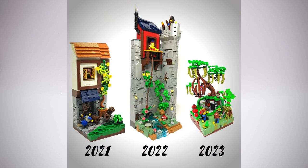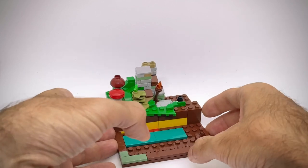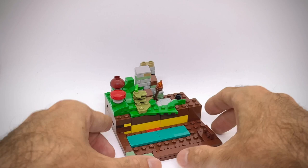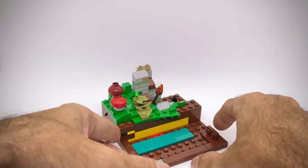Here you can see a comparison between the three vignettes that I built in the past three years for this particular category. You can see that this year I went with a totally different approach compared to the first two tall tower castle-looking builds. Now here we have our base 12x12 and from here we are going to start to build up. We're going to have the water and the swamp at the front, while at the back we are going to enter into some sort of dungeon cave kind of thing.